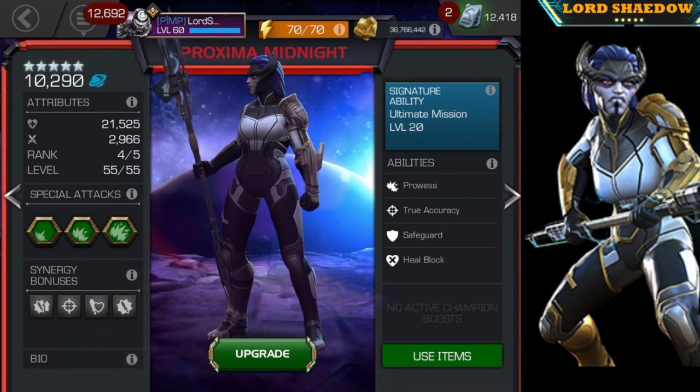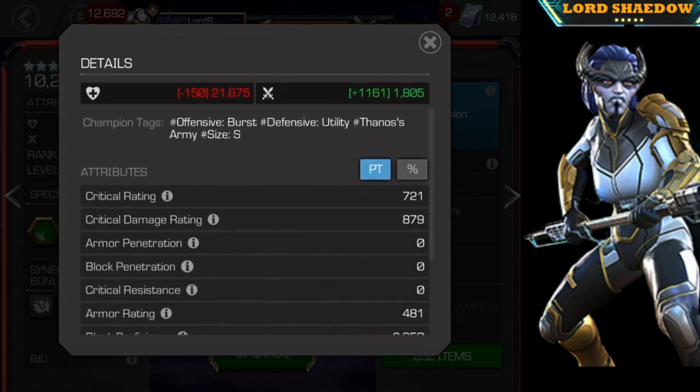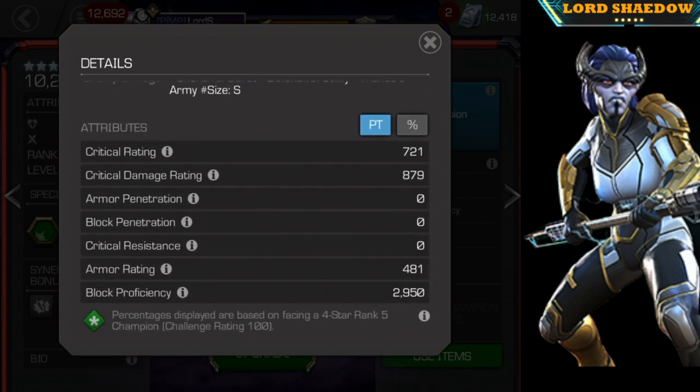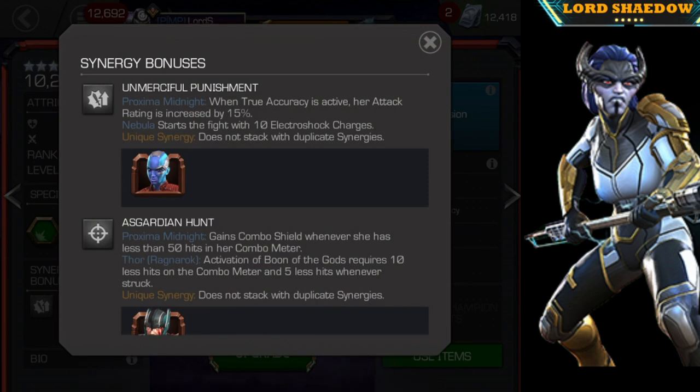Let's take a look at her attributes — we covered this in the rank up and gameplay video. Let's switch over so you can see her percentages, and let's look at her synergies. She's got some pretty good synergies. With Nebula, when True Strike is active her attack rating is increased by 15 percent — I actually do use this synergy, and you'll see that in the test.